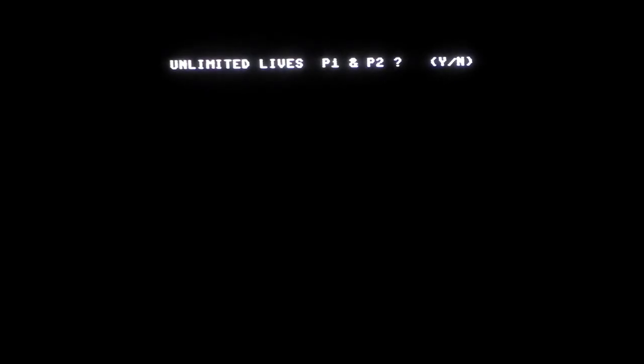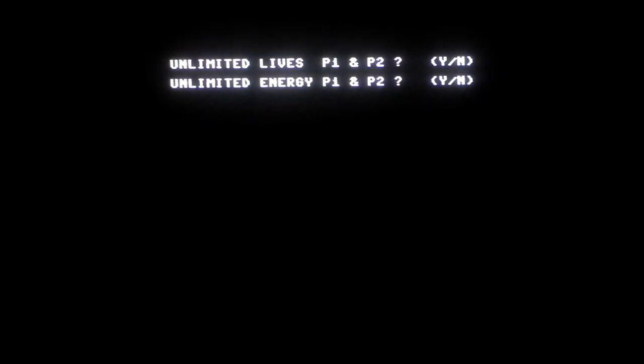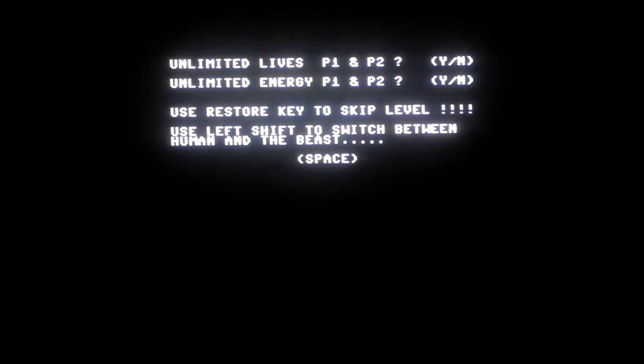Well, this seems a bit more promising, doesn't it? It's asking me if I want unlimited lives, and you know what, I'm going to go with yes. And unlimited energy — yes again. Left shift to switch between human and the beast. I've been rummaging through discs like crazy — unlabelled ones — and eventually found this. It looks like the same cracked copy, but it did something when I tried to load it, so that's more promising. I'm not sure whether it was worth half an hour's worth of rummaging through discs, but we shall see.